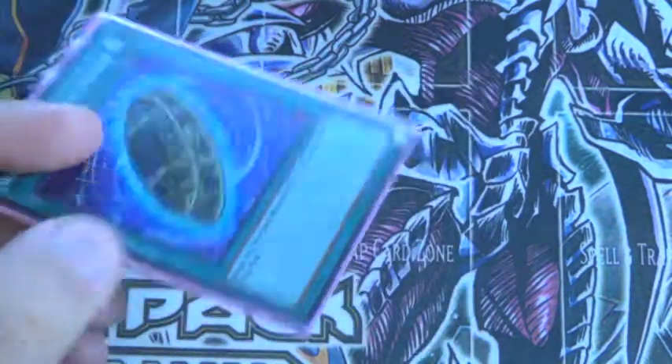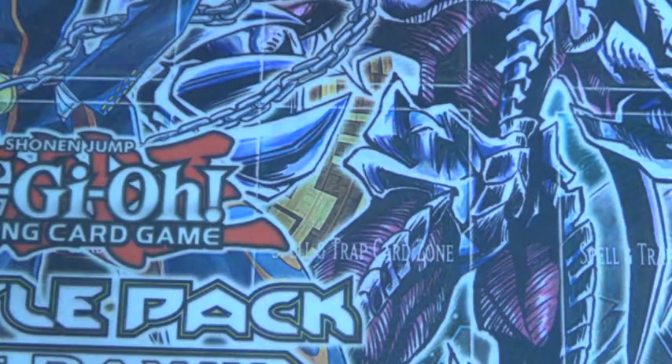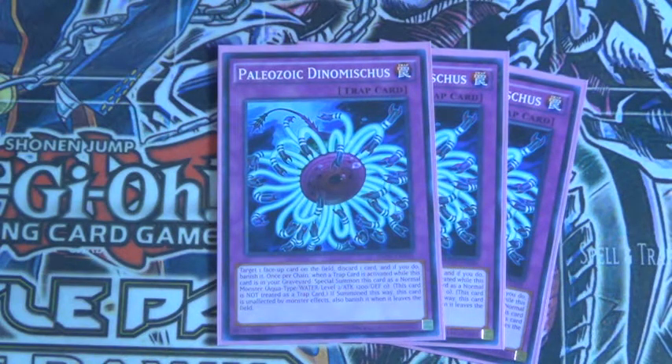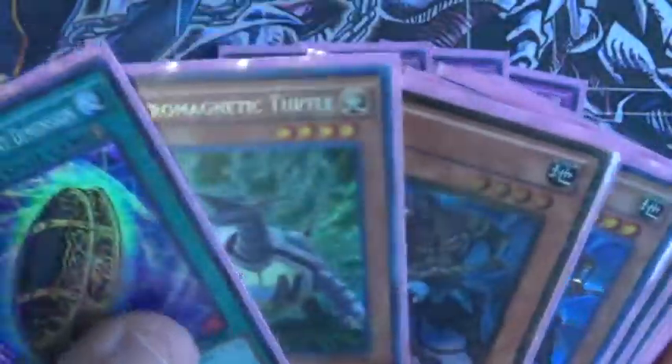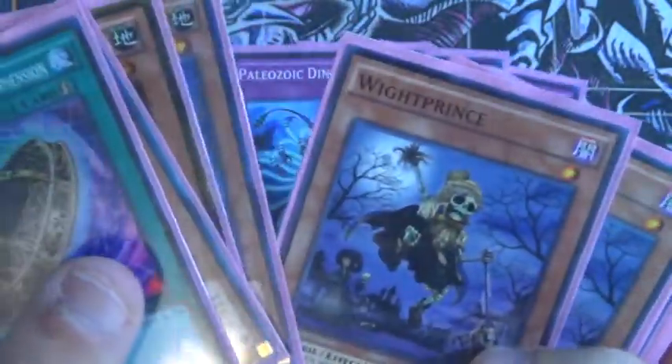Burial from a Different Dimension — just to bring back your zombies that you banished with White Prince. Now for the Paleozoic line: Paleozoic Dinomischus — he's basically a Karma Cut, so you discard one card, which is perfect for any of these. You can send Electromagnetic Turtle, Mizuki, or White Prince — which is mainly the card you want to go for — or Skull Servant. You basically want to just do White Prince.